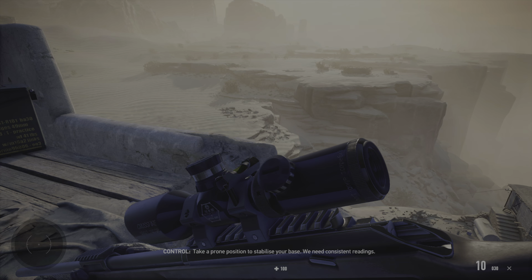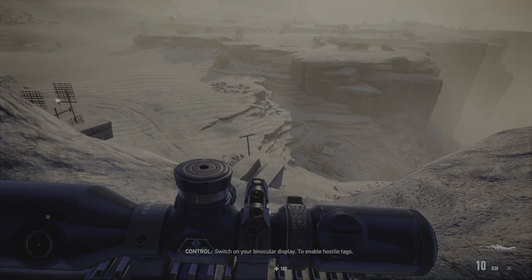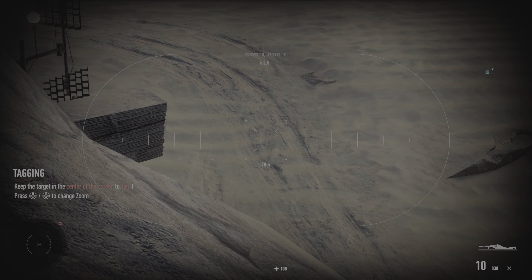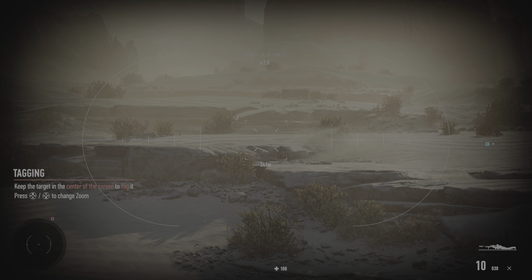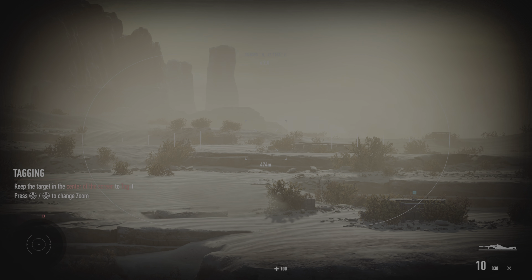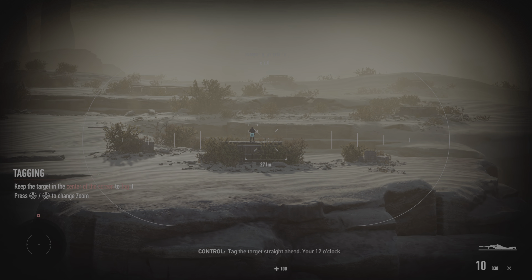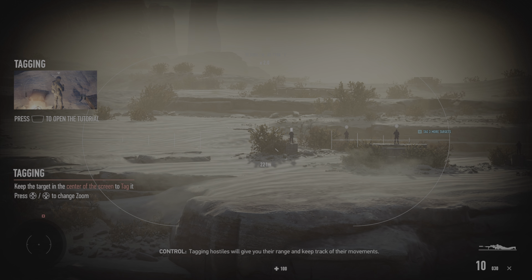Take a prone position to stabilize your base. We need to switch on your binocular display to enable hostile tags. Tag the target straight ahead, your 12 o'clock. Tagging hostiles will give you their range and keep track of their movements.